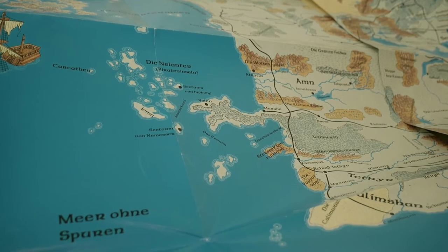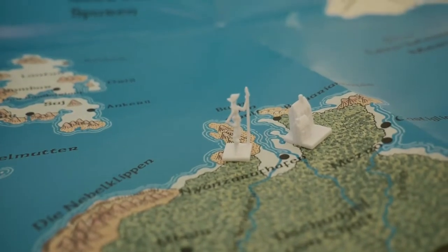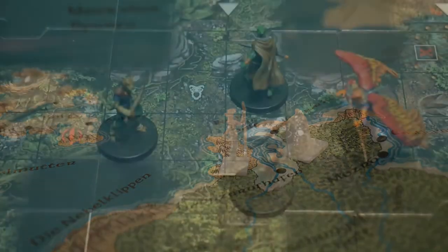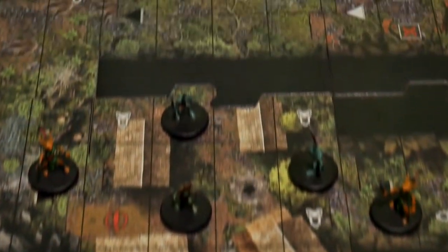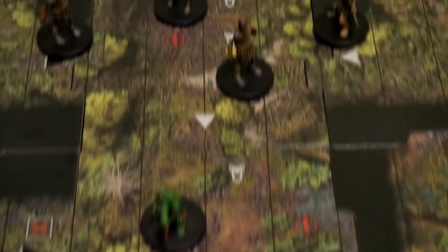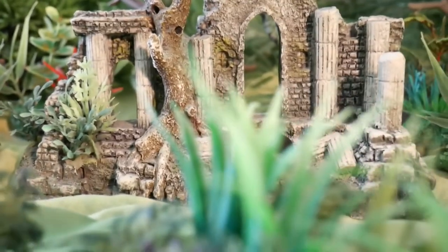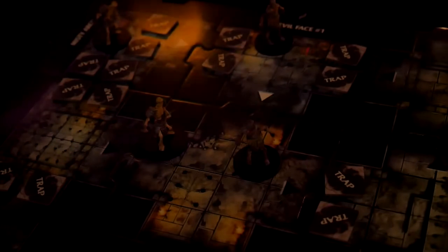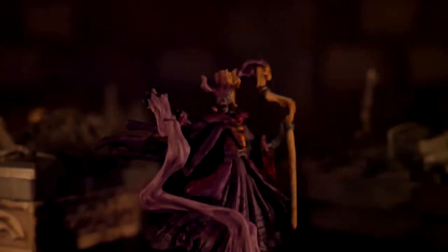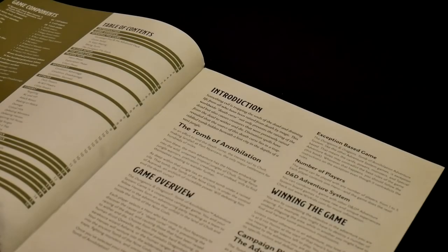In an effort to end the death curse, the heroes sailed to Chult, making landfall at Port Nyanzaru, the only major settlement for hundreds of miles. From there, the main adventure has the heroes embarking into the wild, untamed, tropical jungles of Chult, facing fierce jungle warriors, prehistoric creatures and undead, only to find themselves needing to wander further, deep within that jungle where lies an ancient tomb under a ruined city. That tomb, the Tomb of the Nine Gods, is under the control of Acererak, an Archlich with incredible power. Will defeating him end the death curse? That's the story so far.